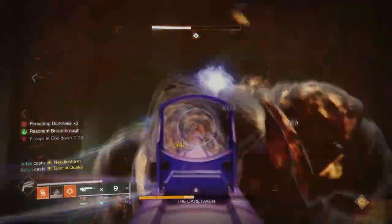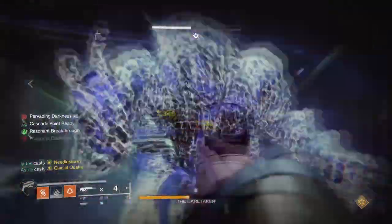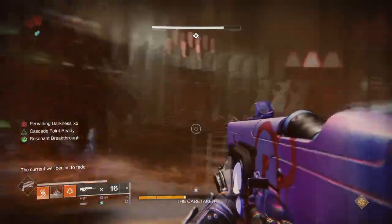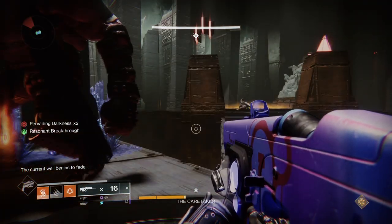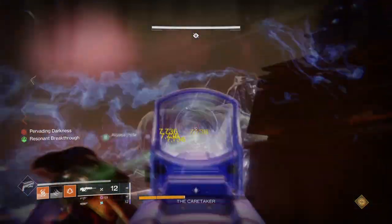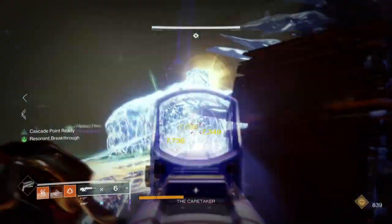Your Strength stat can stay at Tier 4 to 5 only because the Knock 'Em Down aspect will allow us to get melee energy back faster upon final blows and while Radiant. You can also add the Momentum Transfer mod, as that will easily get your melee energy back over time as well.